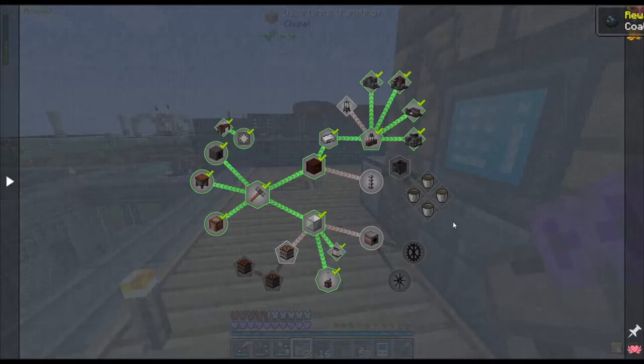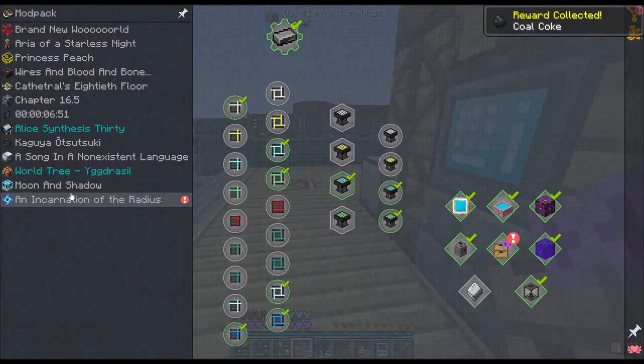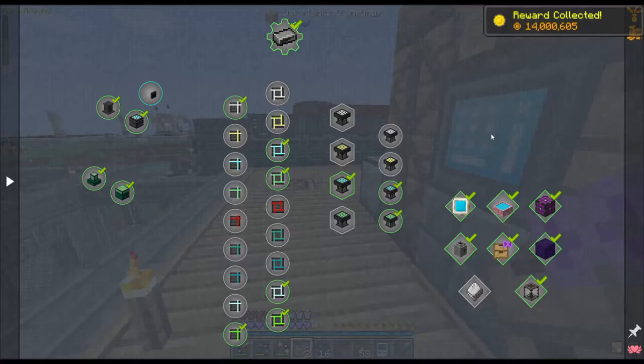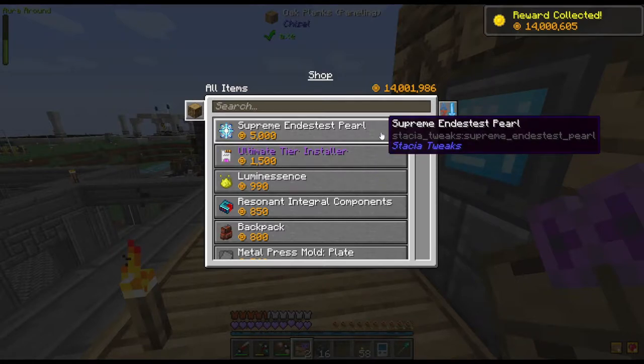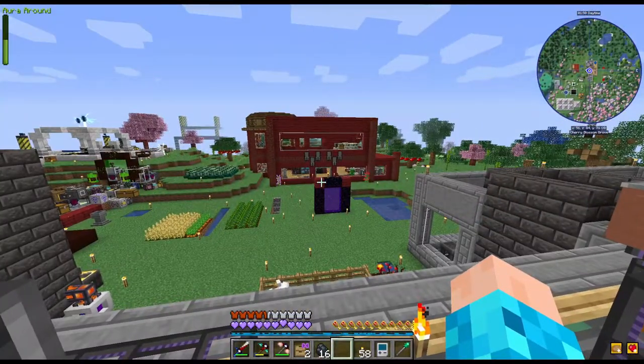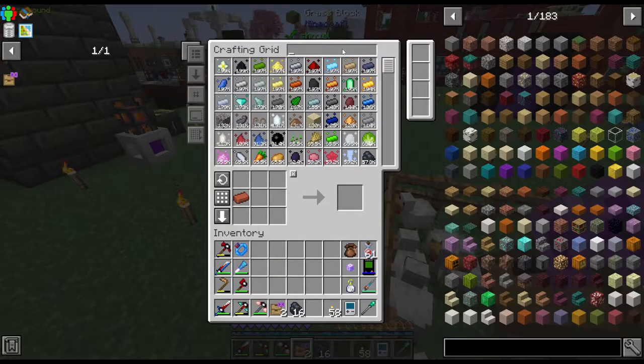Oh I didn't grab that. Oh okay, we got... wait, we have infinite money now! Wow okay. Are we in the end game now? Probably! Now let's set up the drawer system.